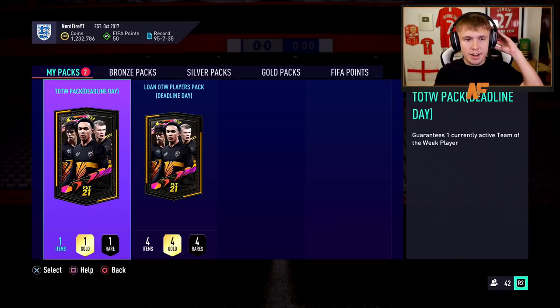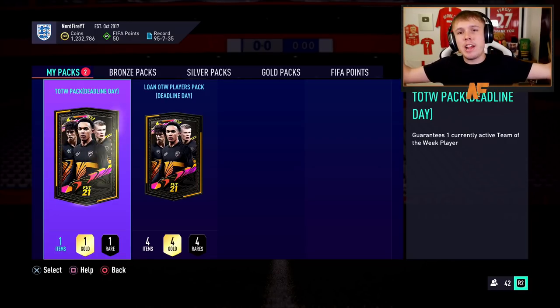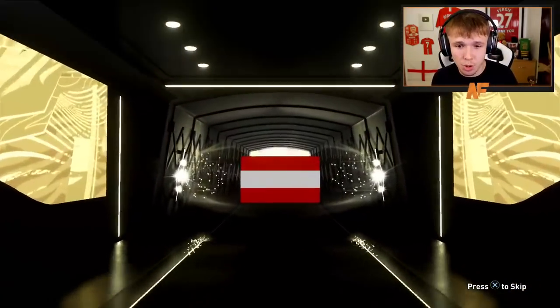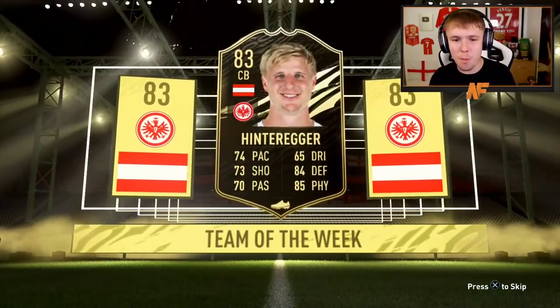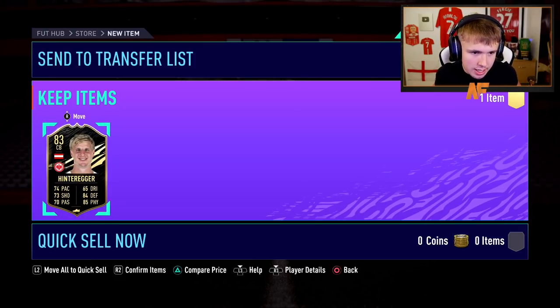All right, here we go. So finally we have got the Team of the Week pack. It's taken a bit of time — it's like 11 o'clock on the day we should have got it at around 6. Well, they didn't say an exact time, so they have technically dropped it at the right time. I'm not really fussed. Let's go and see what we can get. First one of the video — it's not a walkout, which isn't the greatest. It means it's 83 or below. Hinteregger in my pack. 74 pace — more of a midfielder card, actually feels like a centre-back card. Not the best, not the worst. That is pack number one.